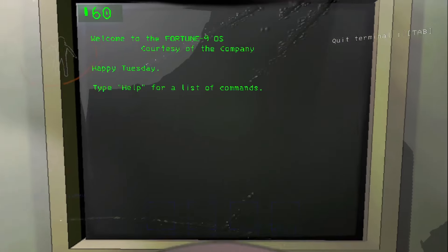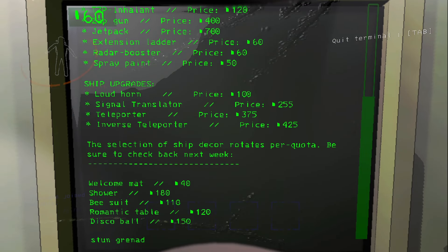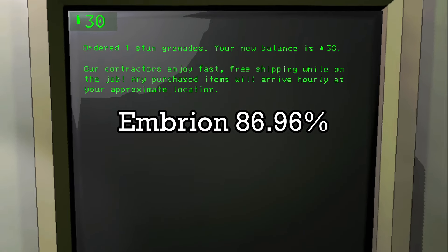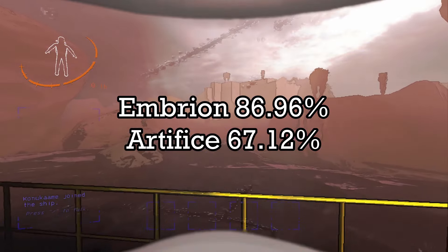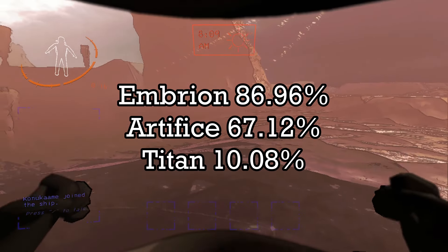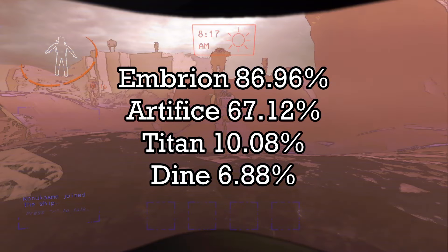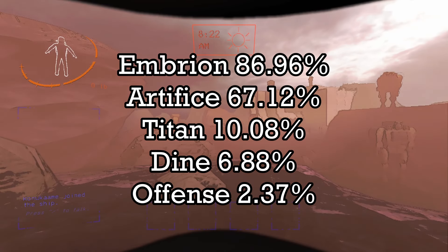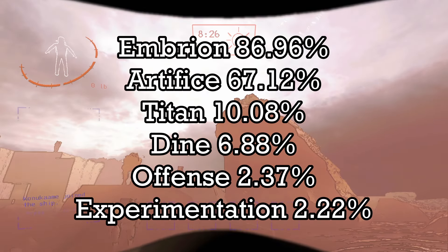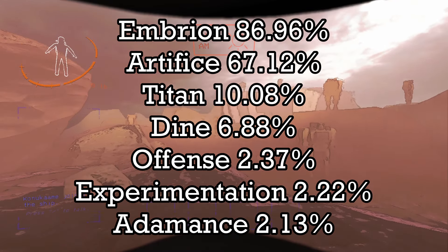According to the Lethal Company wiki, the spawn chances are as follows: Embryon has an 86.96% chance of spawning, Artifice 67.12%, Titan 10.08%, Dyne 6.88%, Offense 2.37%, Experimentation 2.22%, and Adamance 2.13%.